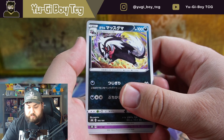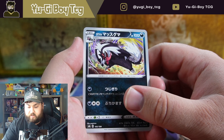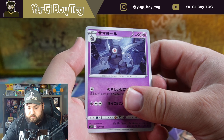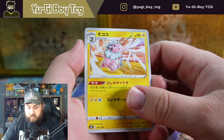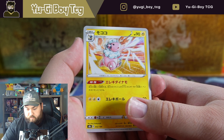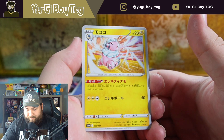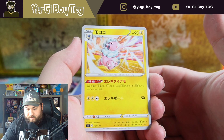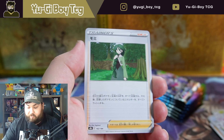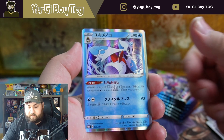Galarian Zigzagoon — no wait, Galarian Zigzagoon is the first one — Galarian Linoone. Dusclops. Oh my god, what is this one? I love Frosmoth — why can I not think of this Pokemon? Flapple or something. Why can I remember all of them but just not that one? Come on — awesome, Froslass.